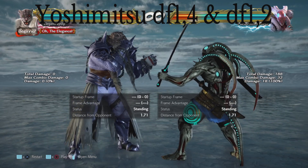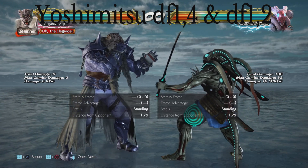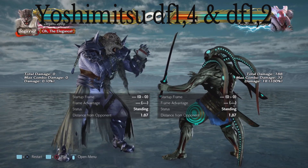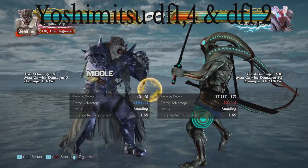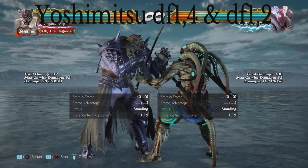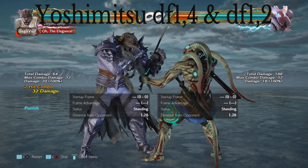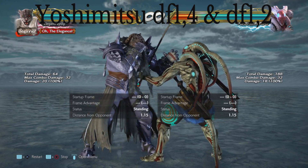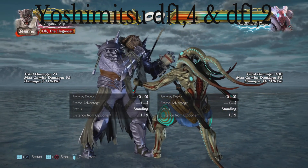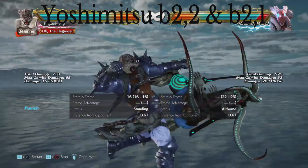Moving on to Yoshimitsu — I've got quite a few for him. Shout out to AmazingHorse on reddit for giving me a lot to work with. First is Yoshimitsu's down forward 1, 4 — minus 12, so back 1-2 punish that. Then we have down forward 1, 2 — for this one you want to duck the high, so back 1-2 punish. That's a minus 12 mid-mid. Next there's a variant where you duck the second hit and launch. Also his back 2-2 — duck the second hit and launch.